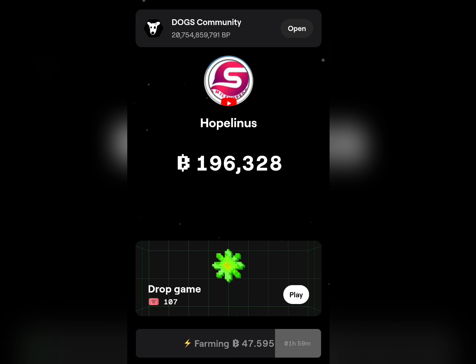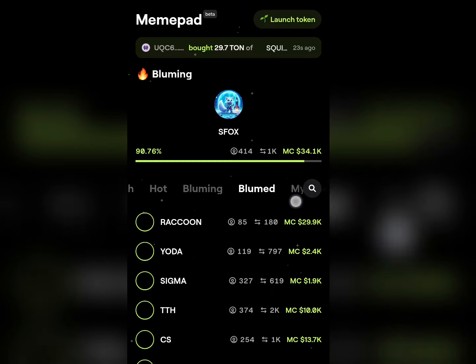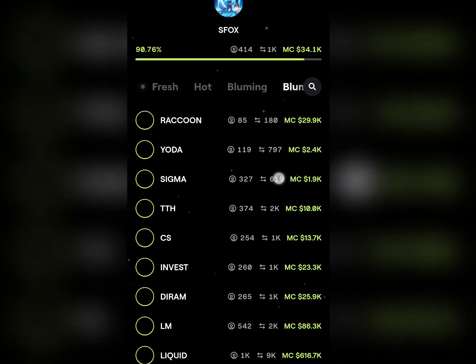Make sure you don't joke with this Bloom update. Hold your Bloom coin once it's listed, and farm your Bloom points using any of their options right here. Once this airdrop is listed, you're going to get a reasonable airdrop allocation. Go ahead and create any meme coin of your choice right here on the meme part. Bloom is not an airdrop you should joke with. Don't forget to subscribe to this channel and stay tuned for more Bloom updates.